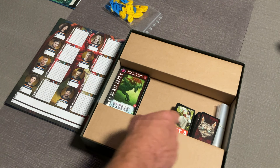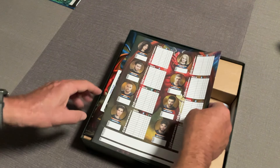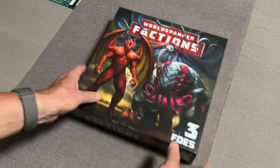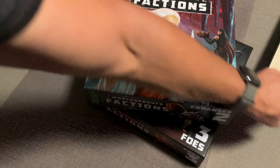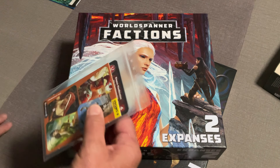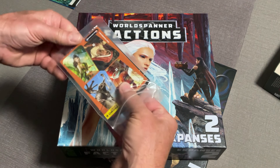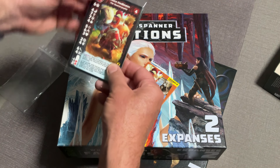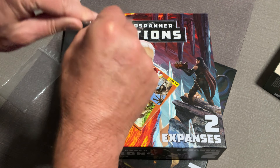That is set number three. So we've got set three, set number two, and set number one. Now let's take a real quick look at what we get in these promo packs, and then I can start putting this whole thing together. The promo packs look like we're going to get four new characters. These are packaged a little bit differently — let me open this carefully so I don't cut the cards.